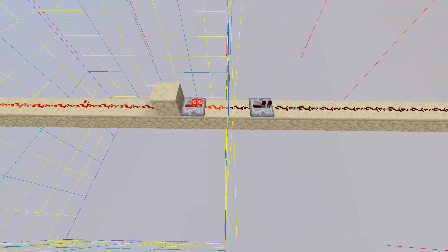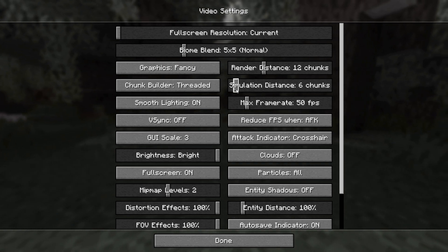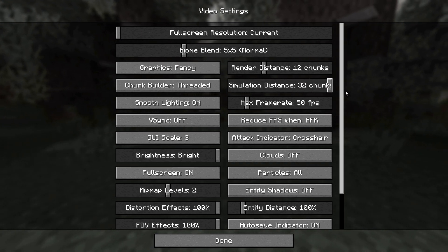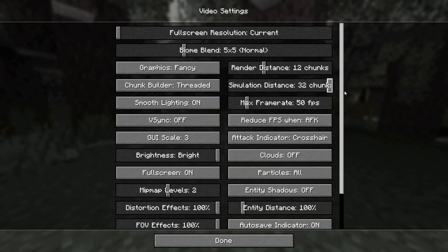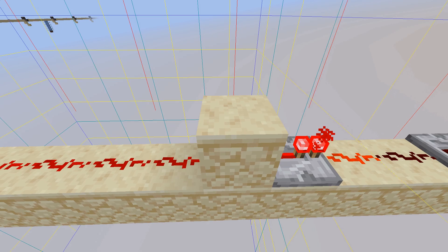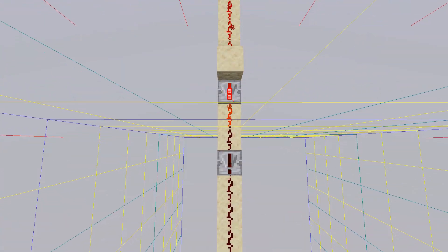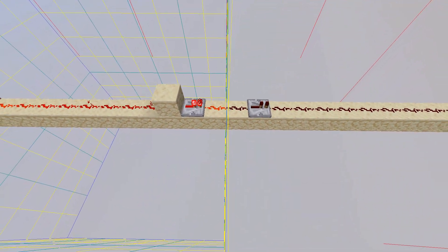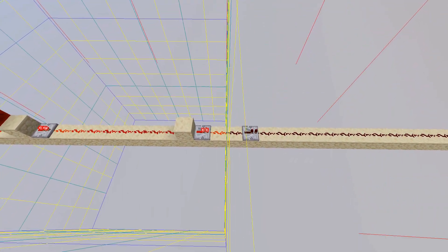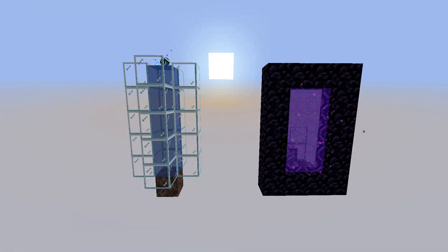The player renders a certain radius around them that allows the game to process redstone, entities and other events. This depends on your simulation distance in the settings, but even on the maximum setting we can only render 32 chunks, which is 512 blocks. This will make the wire stop working when it gets outside the loaded radius, meaning the wire by itself isn't capable of sending signal 1000 blocks away. But of course we have a solution for this — chunk loaders allow us, as the name suggests, to load chunks in the game.